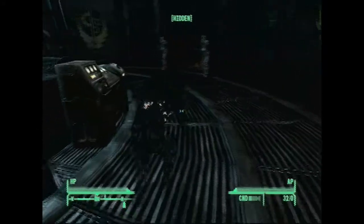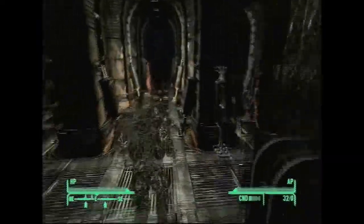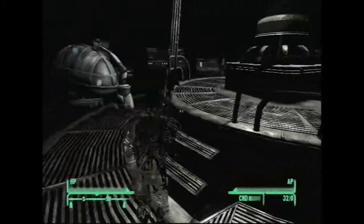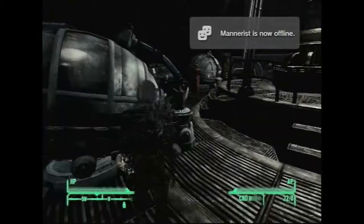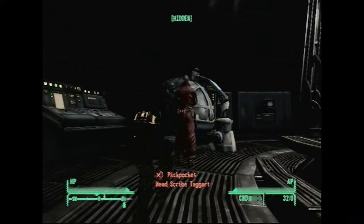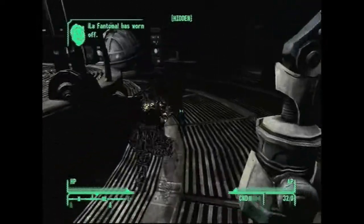Now we're gonna head to the Scribe. I emphasize turning off your light here — make sure your light's off as that helps you sneak better if you don't have the Stealth Boy or the magazine. So turn that off, do the same thing: crouch and pickpocket them, take the card.